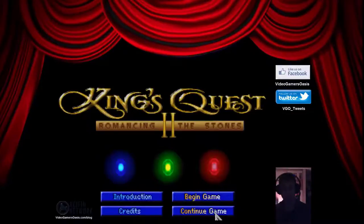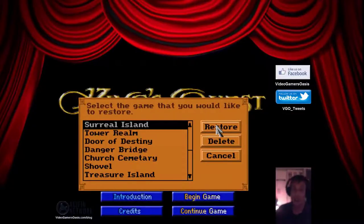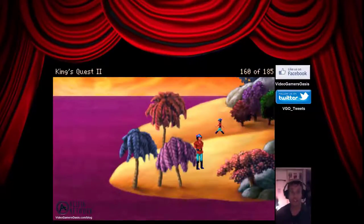Continue our game with King's Quest. We're at the Surreal Island. We made it across the Magenta Waters and now we're heading to where our girl is — our lovely lady who's in trouble.